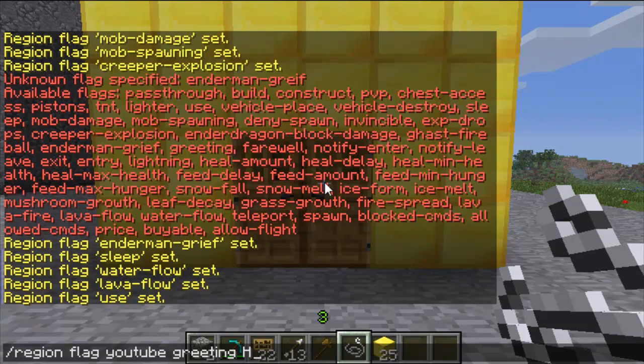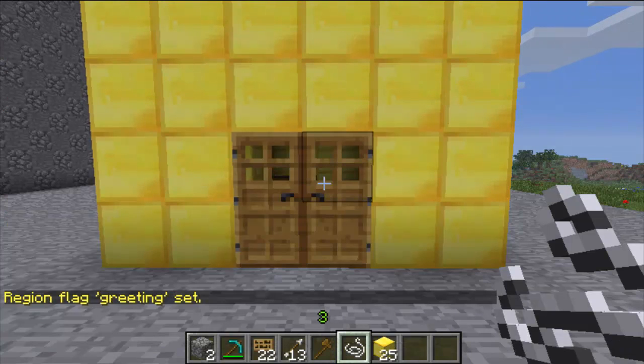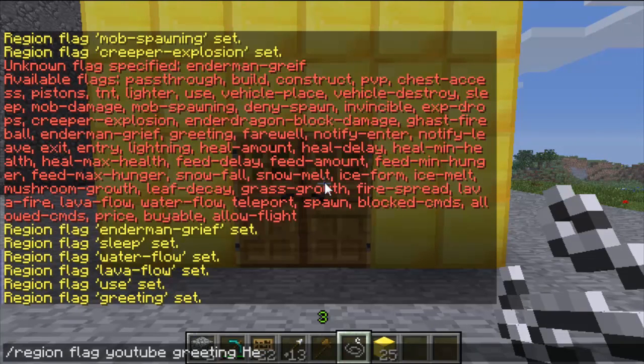The next one's greeting — you can just set the greeting message, for example 'hey', and then the farewell, for example 'see ya'. Then every time you walk in or out of the region, it will display that message.